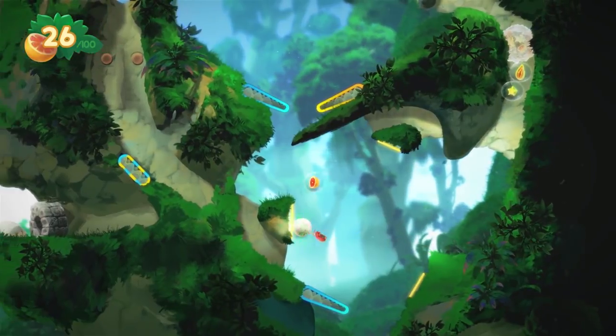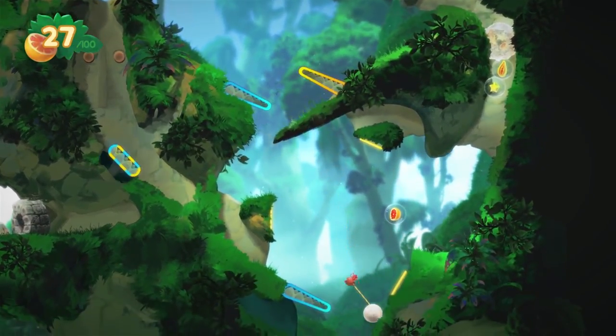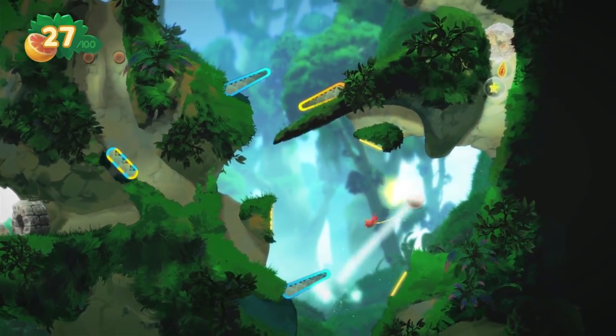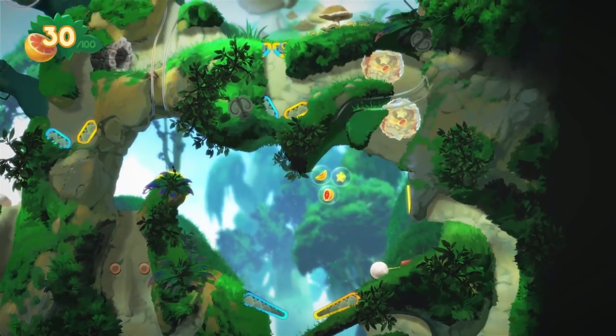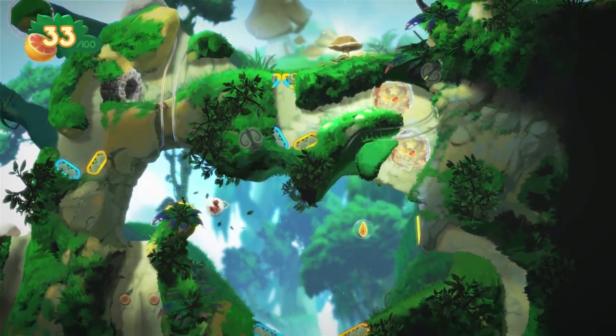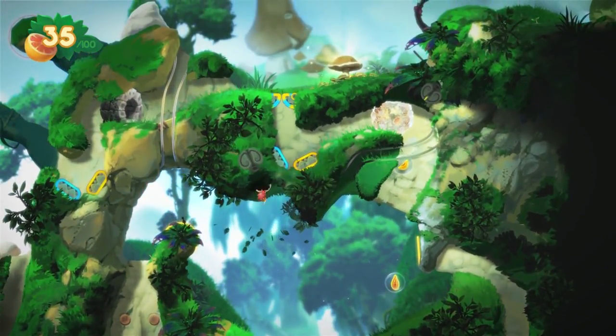Here things are getting slightly more interesting — there are multiple bumpers on screen that you have to hit. It's all very gentle at the start, but later on you get spike patches beneath the bumpers and there are some collectible trinkets that require you to string together quite complicated bumper moves.